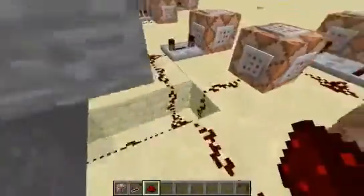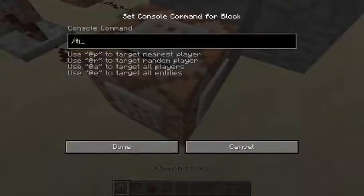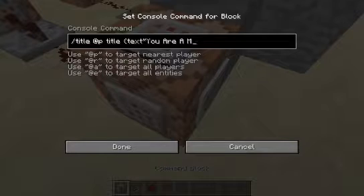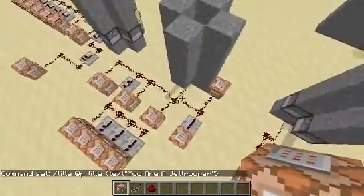For now I'm going to put in all these title commands. We have Jet Trooper — I'll just put a command block right here. It says title at nearest player, title, and squiggly brackets — I honestly don't know what that means — text, and then 'you are a jet trooper'. So it's going to say you're a jet trooper if I have a redstone signal coming in through there.